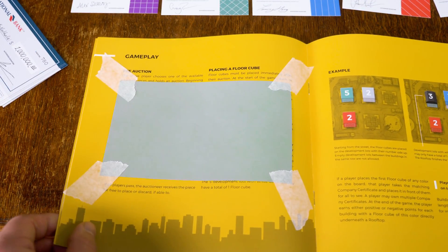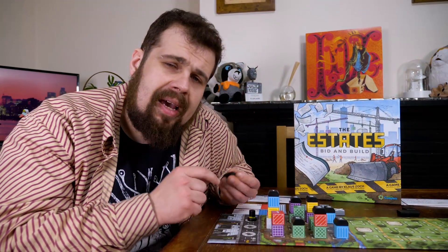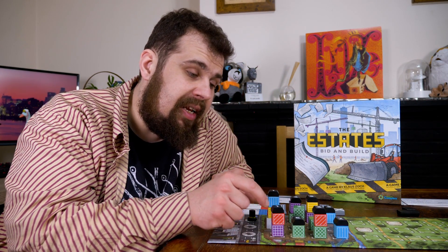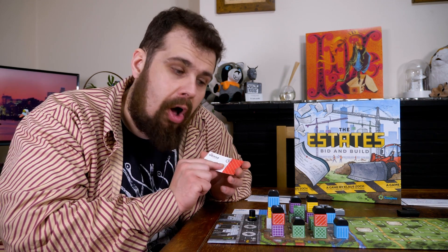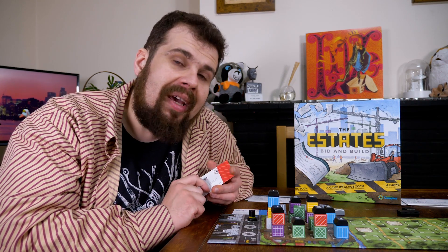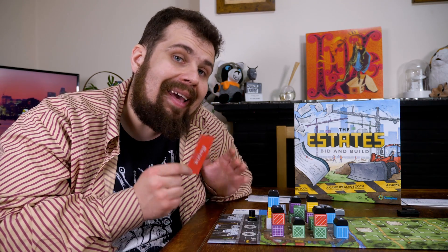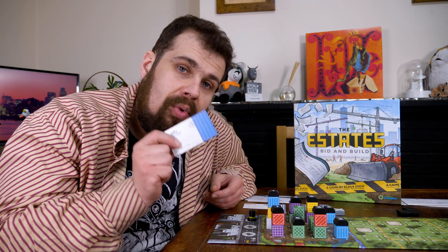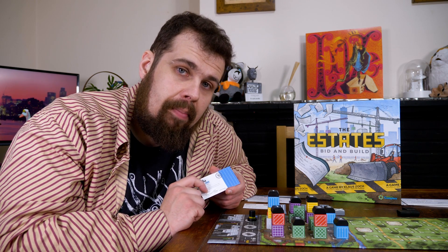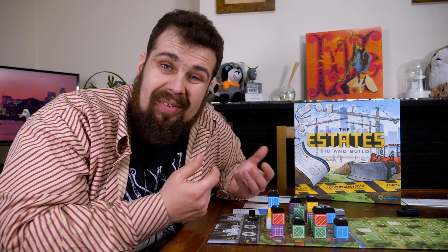And yes, I said auction — but let's zoom out for a moment. Here's how you'll score. Once two streets have been completed, meaning they are full of buildings with rooftops on them, the game will end. Each building that has the top block corresponding to a company that you own will score you points, as long as that street is complete. If the street isn't complete, however, each building you own will score you negative points. Well, that sounds easy — just don't build on the street that won't get completed, right?